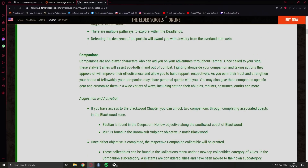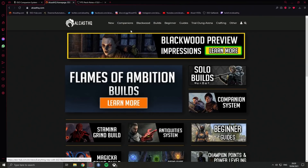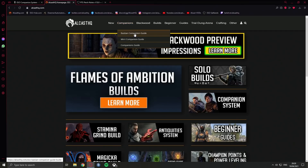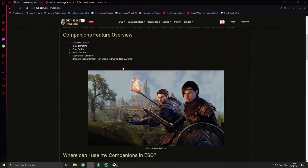Companions are non-player characters who can aid you on your adventures throughout Tamriel. Once called to your side, these allies will assist you both in and out of combat. Taking actions they approve of will improve their effectiveness and allow you to build rapport. As you earn their trust, your companion may share personal quests with you. You may also give them companion-specific gear and customize them in a wide variety of ways, including setting their abilities, mounts, costumes, outfits, and more. We will have companion guides on Alcast HQ and the whole system will be on ESO-Hub showcasing all possible skills.